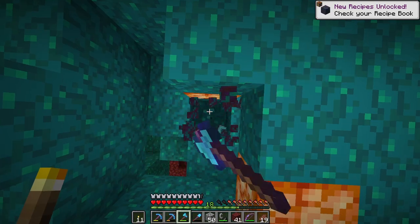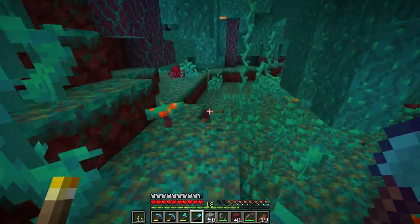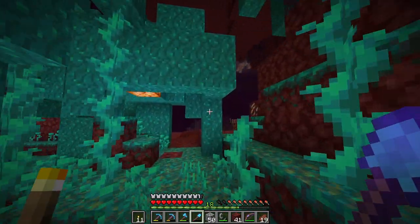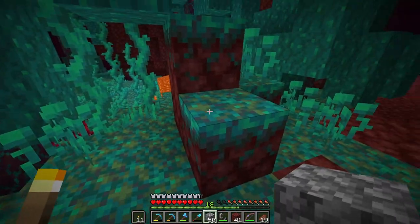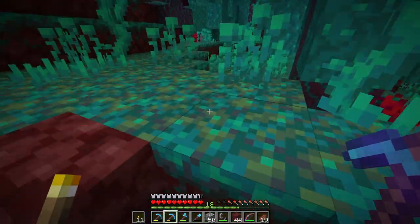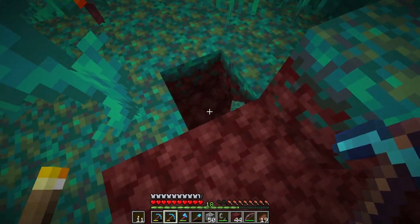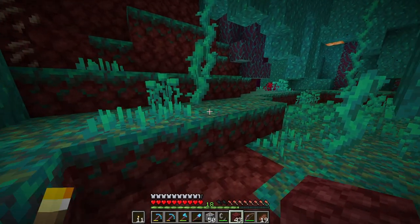We can grow some of these back at home if we have the mushrooms — we take the mushrooms with us and then we don't have to come to the scary nether whenever we want warped wood. Just a little bit of each thing. We've also got a silk touch pickaxe so we can take some of the warped nylium back with us — because I think you can only grow the mushrooms on the nylium. So we'll take some nylium back, some mushrooms back, some wood back. Perfect.